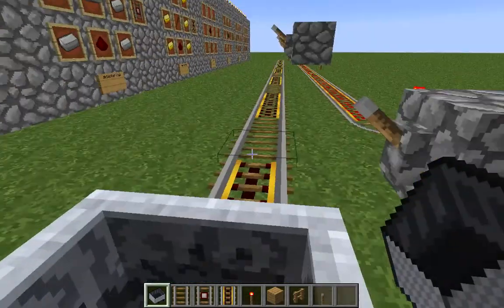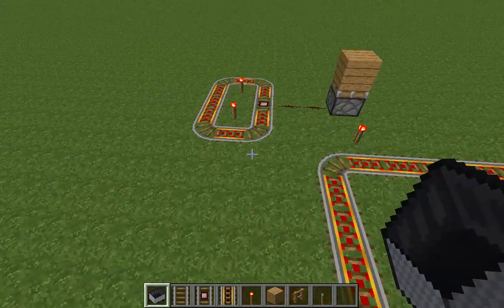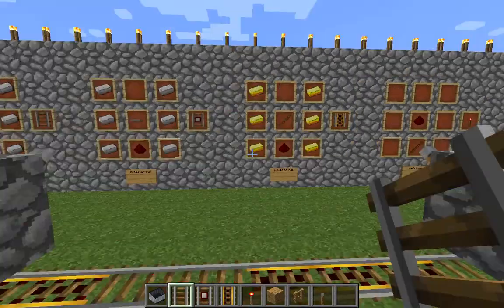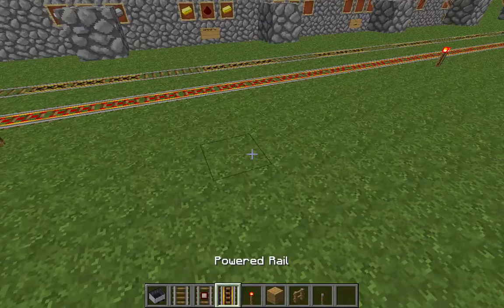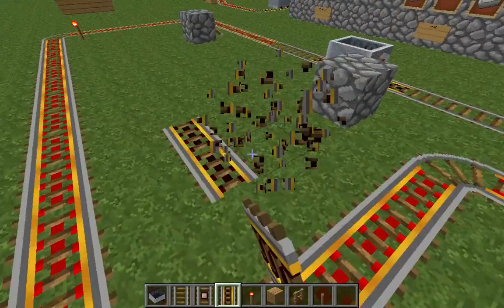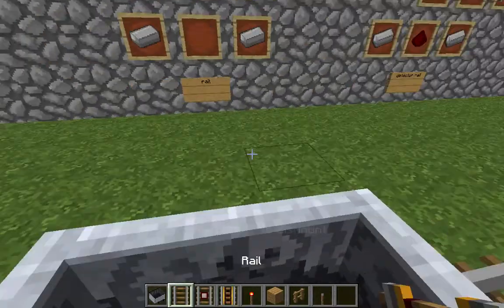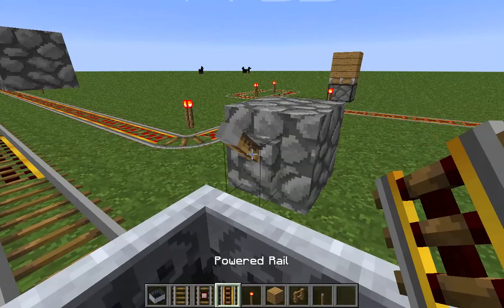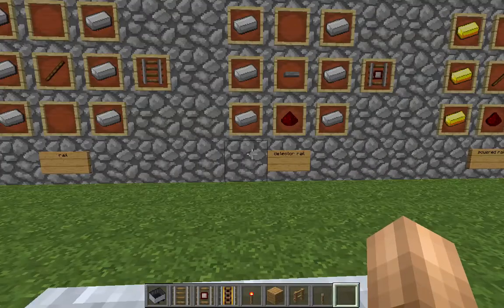Here we got rails, right here. Rails are mostly used for turning — like, see how these turn. When you use two powered rails — we'll get to that in a second — it would be like this and it won't be able to turn. These are really meant to make the tracks turn, that's what rails are really used for.